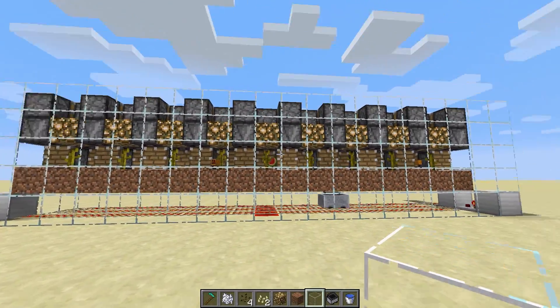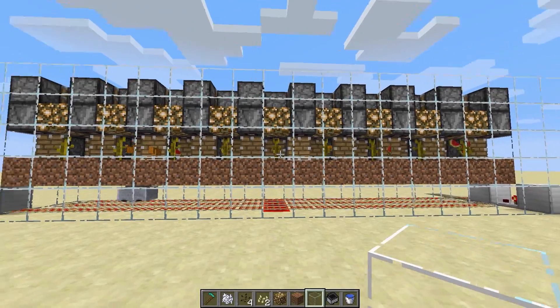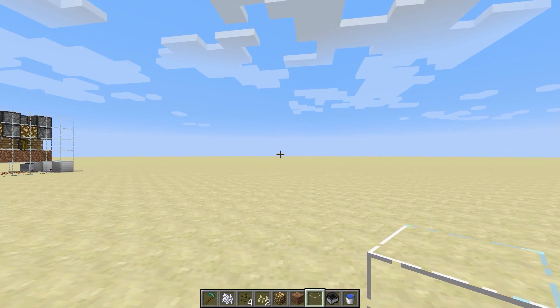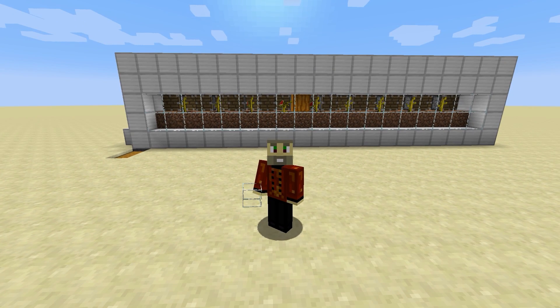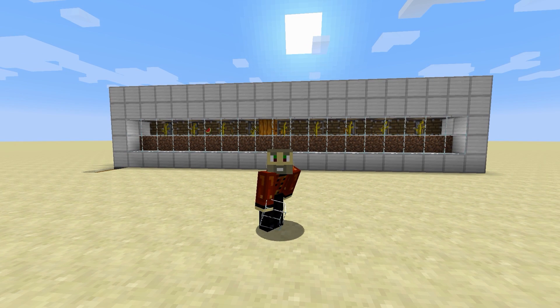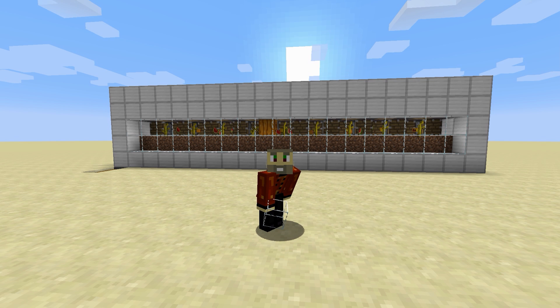I tested this even at a tick speed of 500 — way faster than you would ever run it — and the hopper minecart is able to keep up, so it is completely lossless. Let me know in the comments if you build this in your world and enjoy all the melons and pumpkins. Look forward to a sugarcane farm using the observer block in the future, as well as large tileable tower designs. As always, smash that like if you enjoyed, hit subscribe if you're new, and thanks for watching!